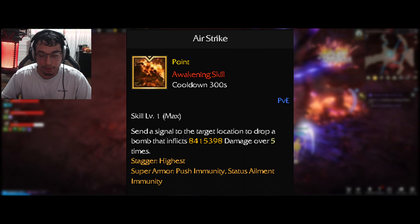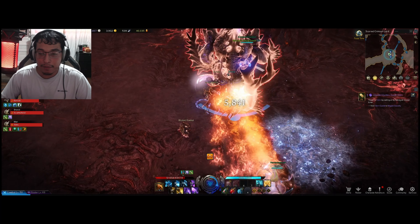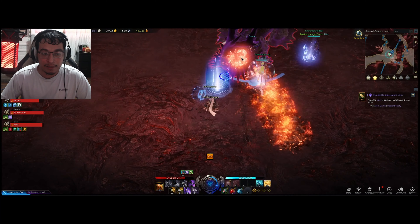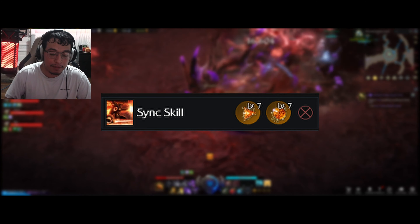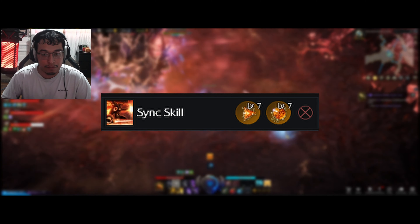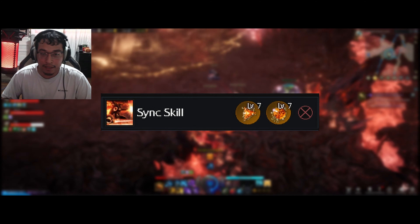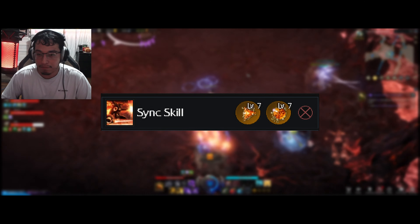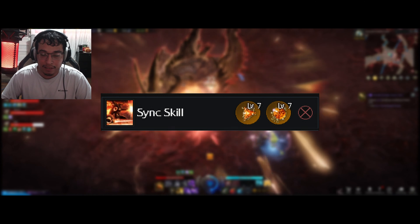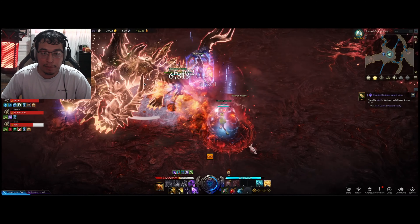For gems, focus on your Sync Skill gems — those are for Hypersync Mode, allowing you to cast sync skills faster and deal more damage quickly. Every other gem is just the basic attack and cooldown reduction gems, but your main focus should be on Sync Skill gems.